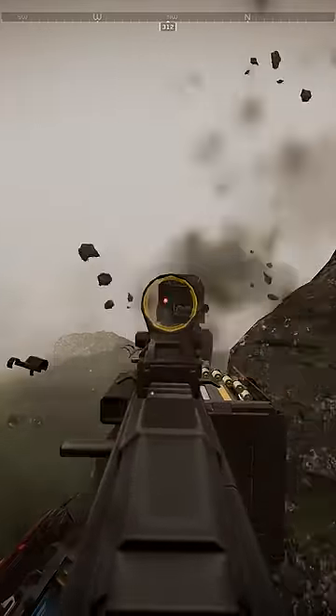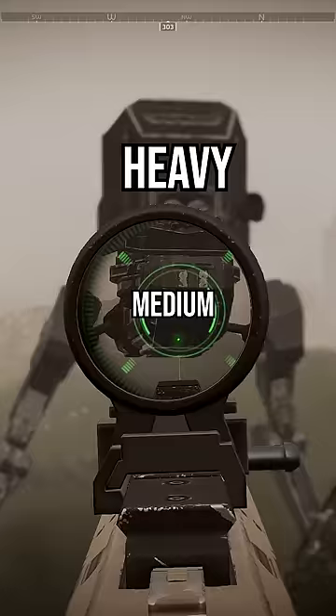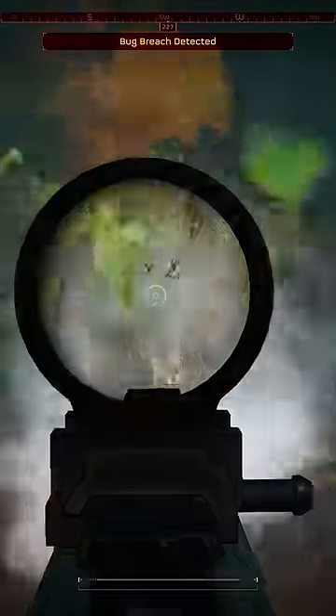As an example, with the Stalwart — which also only has light armor penetration — you can see it can do nothing to this Strider. But did you know that the lower part of the Strider is only medium armor, and thus this weapon can take down a Strider by shooting that lower part. It can also shoot the heads off of spewers, which makes them much easier to deal with.